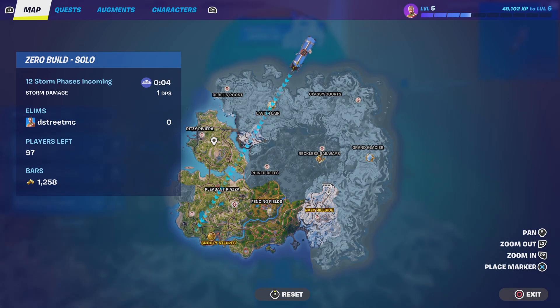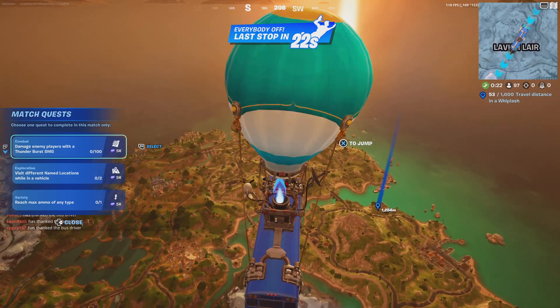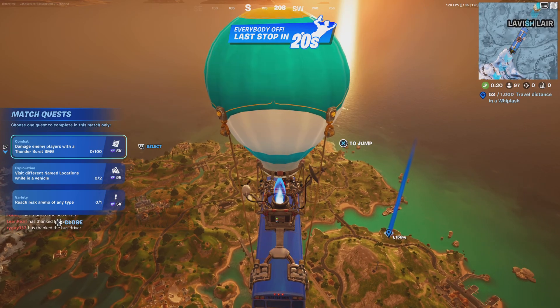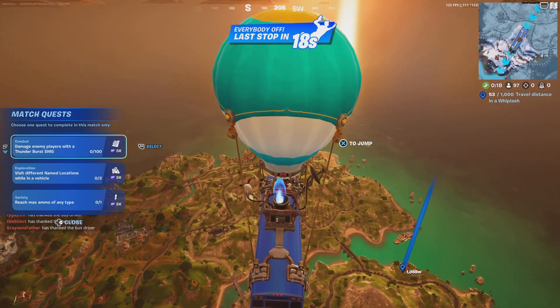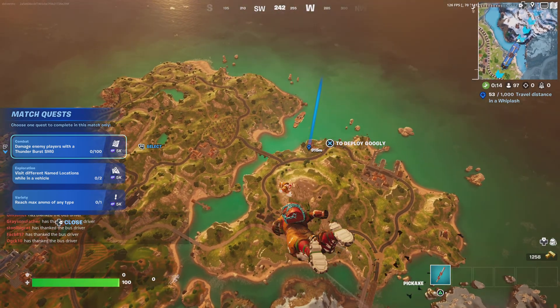I'm gonna show you guys where to land to get 20 slurp barrels right away, and that's minimum. When you land at this spot that I'm pointing out right here, there's gonna be — I believe it's six floors — and it goes six, five, four, three, two, one for the barrels. It is such a dope spot to land.